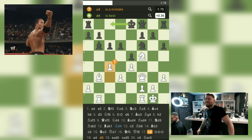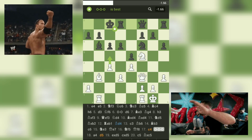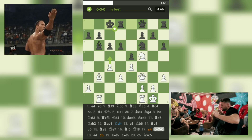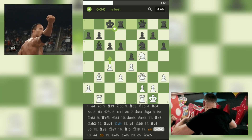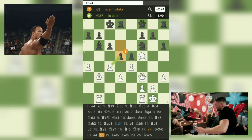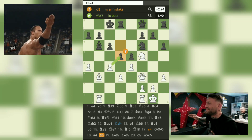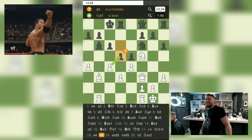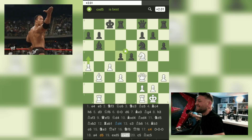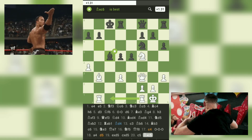17. ...O-O-O: Black castles queenside, furthering their king's safety and preparing for potential pawn breaks. The position becomes highly tactical, with both kings positioned on opposite wings. 18. a4 d5 — a critical mistake by Black. Instead of playing d5, which opens up lines for White's pieces, a better move would have been N7, reinforcing the central position and keeping the balance. 19. exD5 cxD5 20. c5: White continues to push their pawns, but a5 would have been a stronger move, creating a potential outpost for the knight. Nevertheless, the position remains complex and unclear.